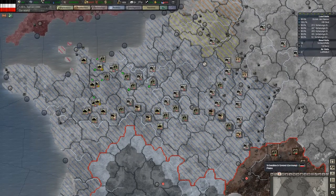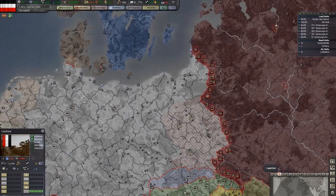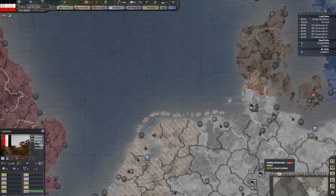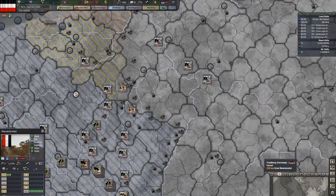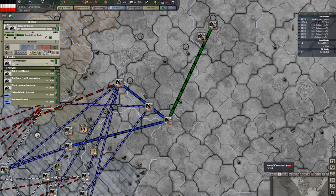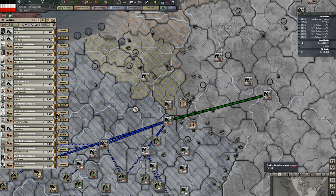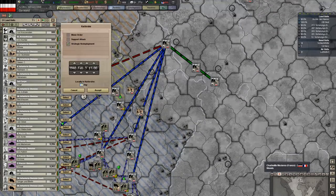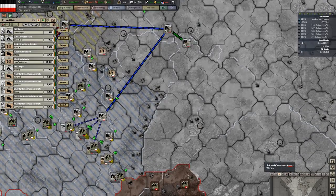We've got this big old army here and an impending war with the Soviet Union to deal with, so we're going to have to start getting prepared for that. One of the things I want to do is reorganize with this army here. Let me grab the theater — there's the army group. Let's get the first army and bring the first army back, the second army over here, and the fifth army down here.